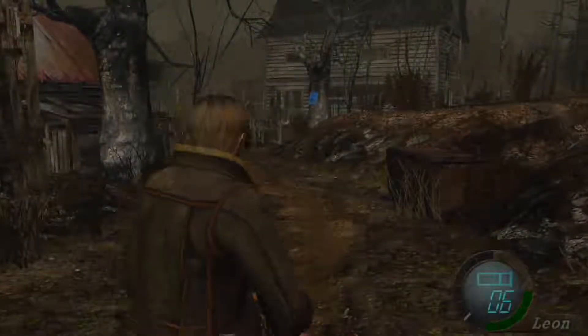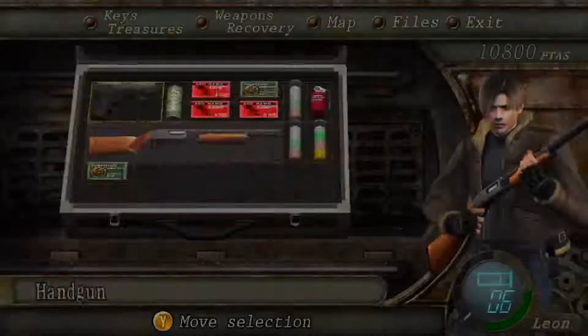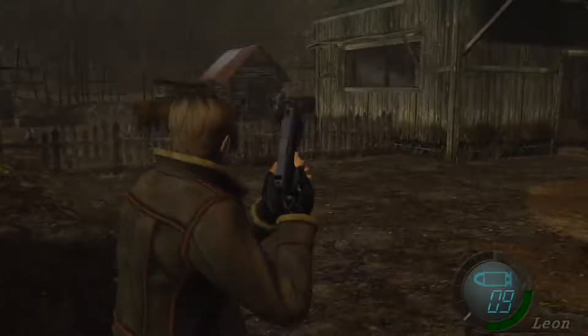I'm thinking — should I shoot the medallions? If you shoot ten or more you get an upgraded Punisher, which is a piercing handgun — you can go through one enemy and hit the guy behind him. I don't want to mess up with this but I also don't want to alert enemies. I'll leave it for now.